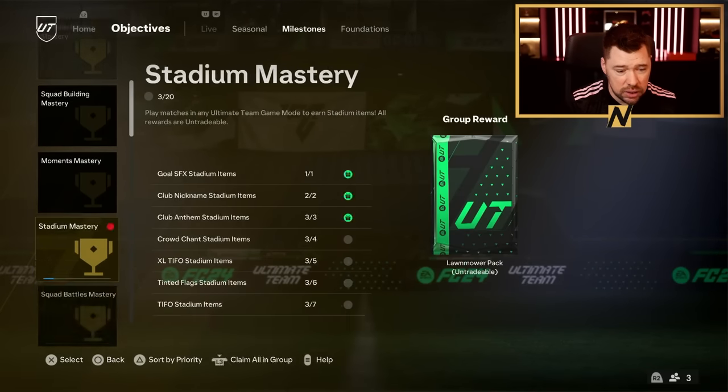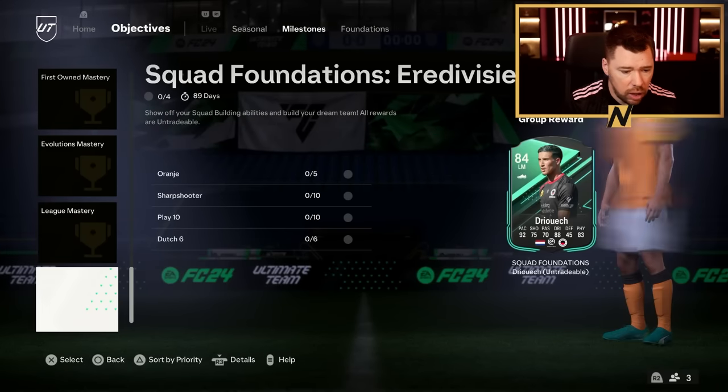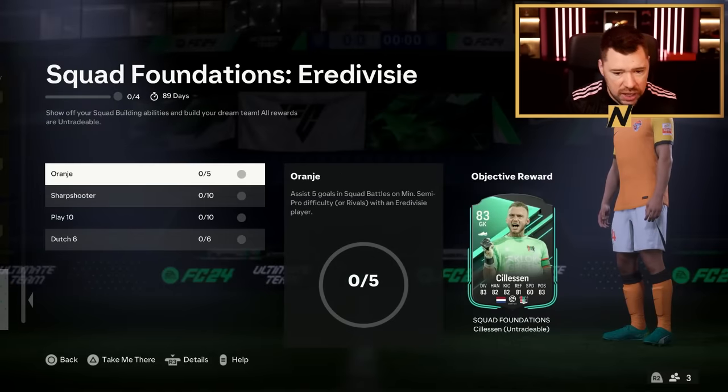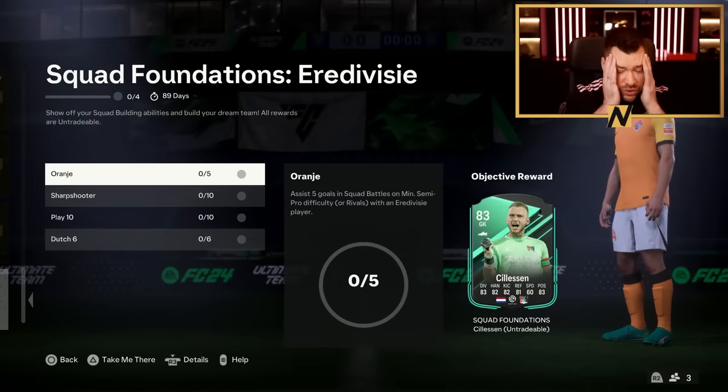Milestones - I doubt it, but you never know. I thought we might get like a player. There it is - Squad Foundations, Eredivisie. Show off your squad building abilities and build your dream team. So orange - assist five. I love these cards, man. I know it's always at the start of FIFA, but I love these cards. Assist five goals in squad battles to get Seles in squad foundations.